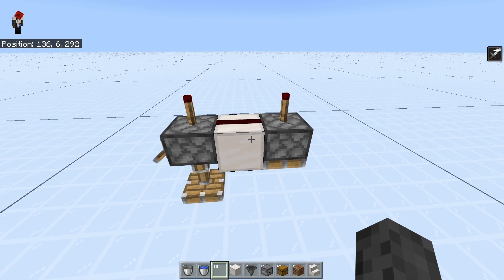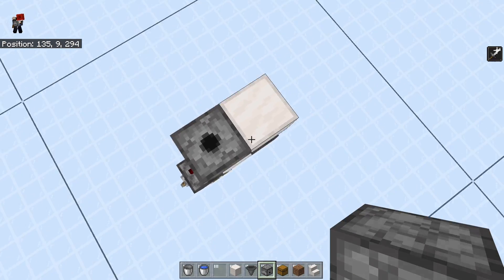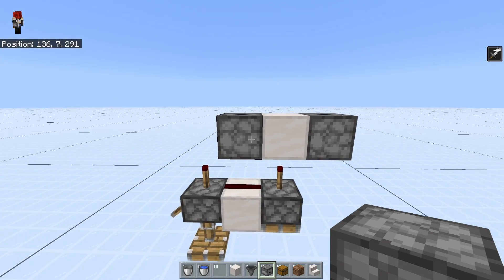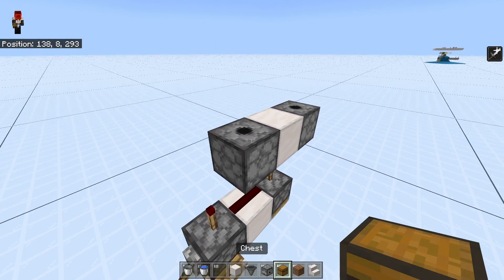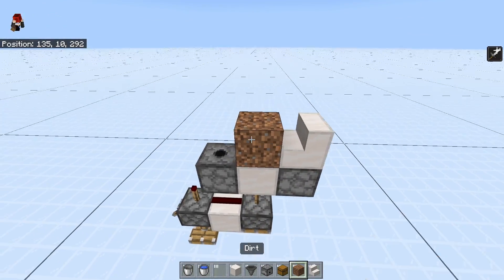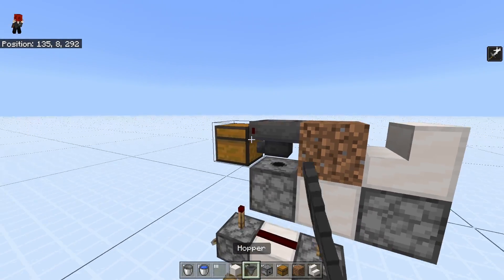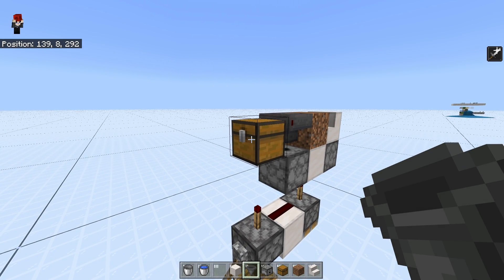On top of the torch on the right side, put 1 solid block and then you're just going to have 2 dispensers facing up, looking just like this. What you do then is have 1 piece of dirt right here. Place one stair facing like this and have a chest right here. Then just have a hopper facing right into that chest.